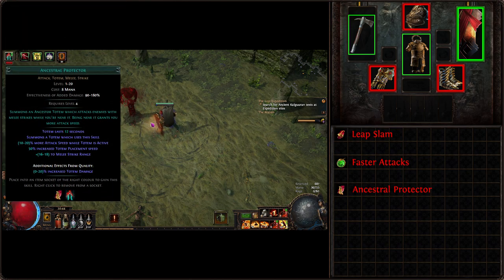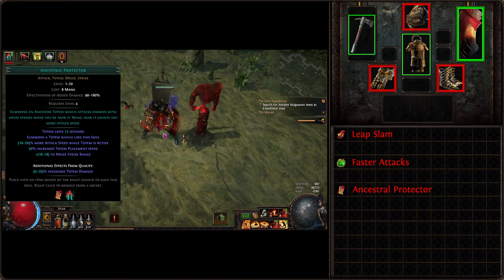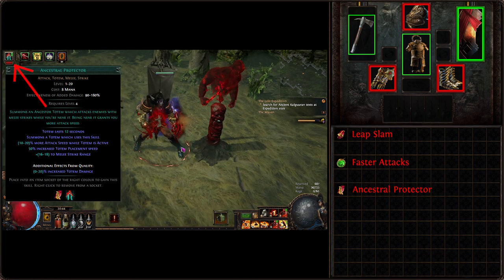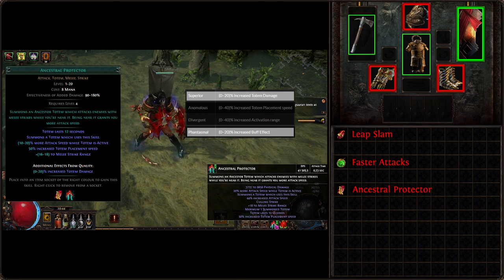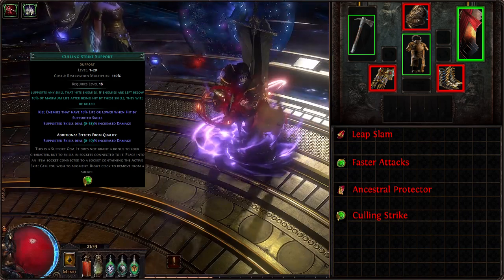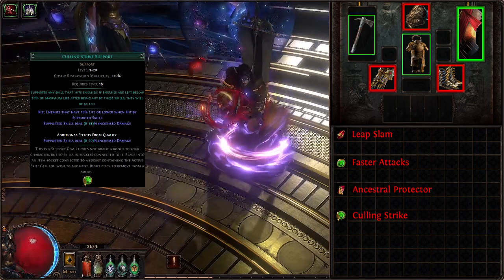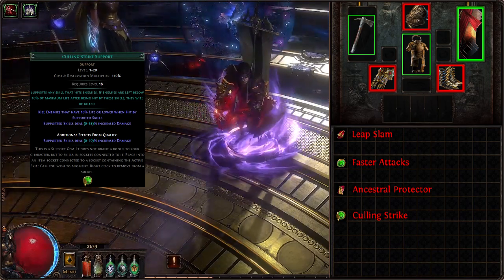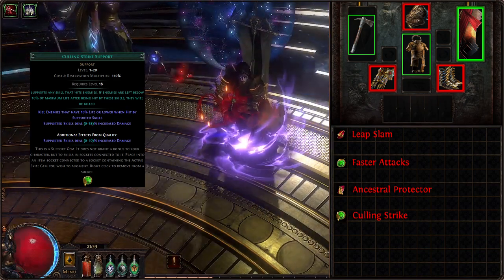Our next linked skill is Ancestral Protector Totem — a skill that places a damaging ally that grants us more attack speed while it is active. Default quality adds increased damage to the totem itself, but Phantasmal quality grants increased buff effect, which is very useful and advised though not required. The fourth linked gem is Culling Strike, granting linked skills increased damage and killing enemies instantly on hits if the enemy is at 10% life or below — great for finishing off a pesky boss or adds that got lost behind all the loot.